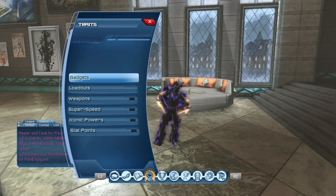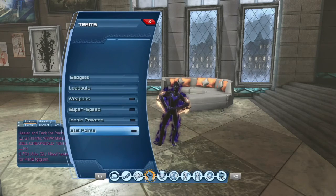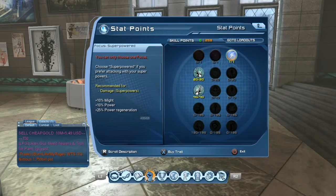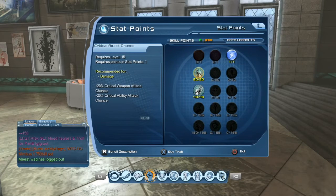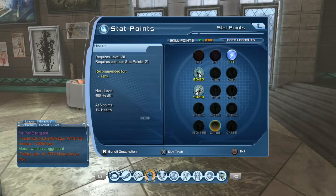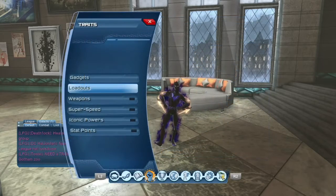To start off this video, you're going to make sure that you have your stat points specced correctly. Go into your focused superpowered stat point tree, go to Focus Superpowered, fill out your critical attack chance, fill out your critical attack damage, and fill out your might and power. If you can't — which is the case for me — then you're just going to have to grind skill points. If you can, just fill out health or anything else that makes sense to you.